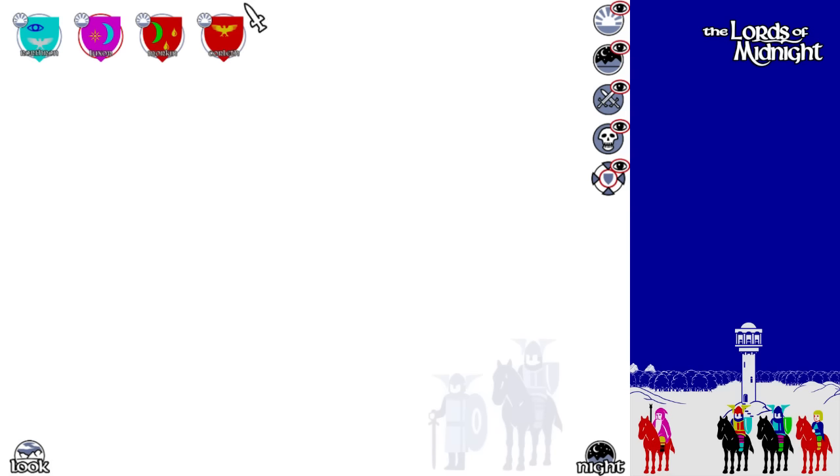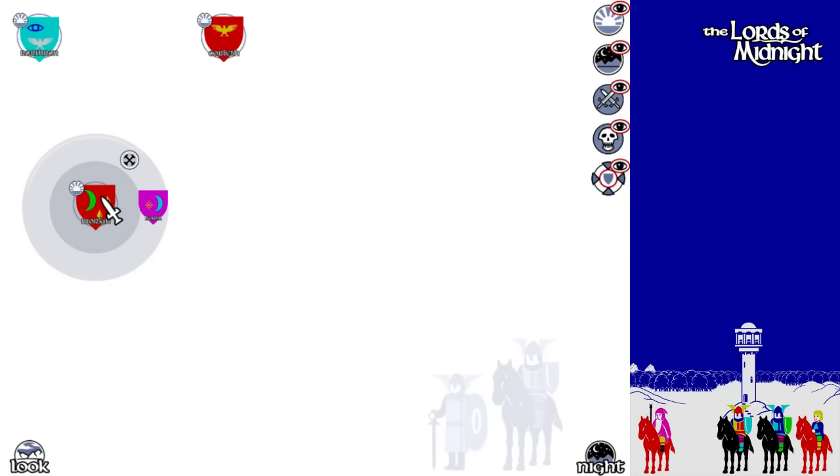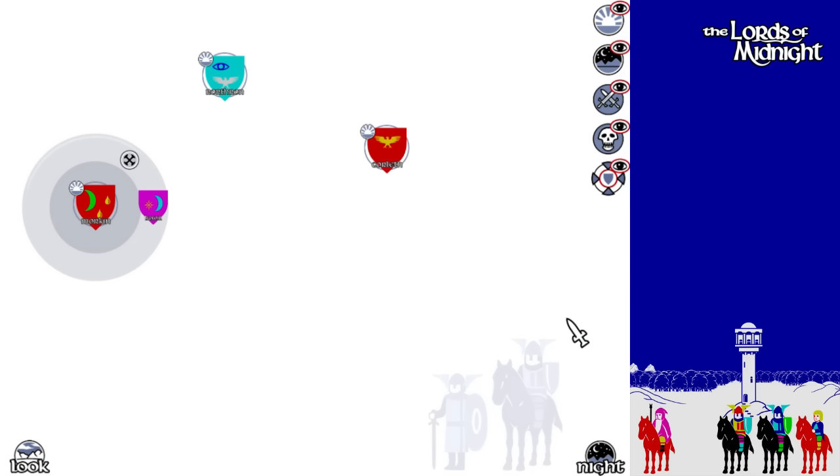Select lets you pick who you're going to be. These guys are in the same zone, so if we take him and put them together, Luxor and Morkan are now connected. I can move Morkan and have everybody connected to him move the same way. You can organize people a little better — you can turn on and off who's in what group, who's dead. When someone's dead, you can turn them off so you don't see them anymore.